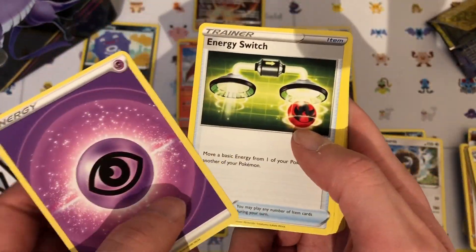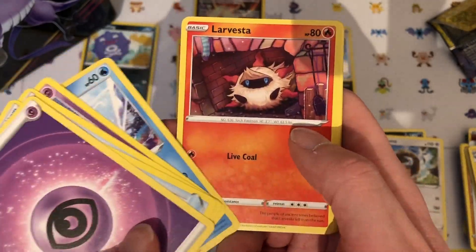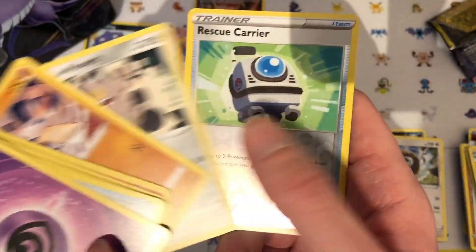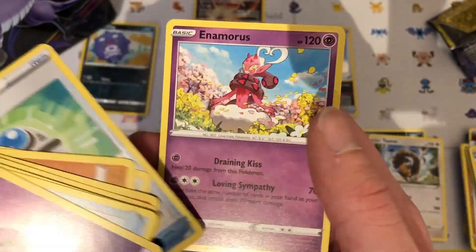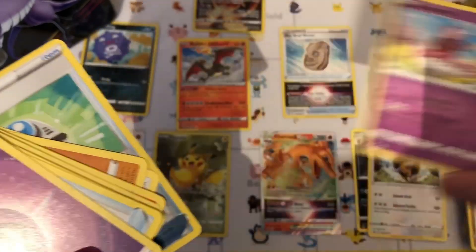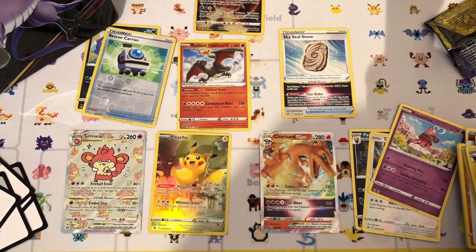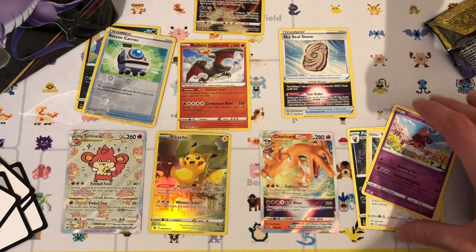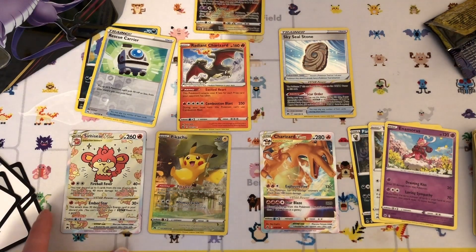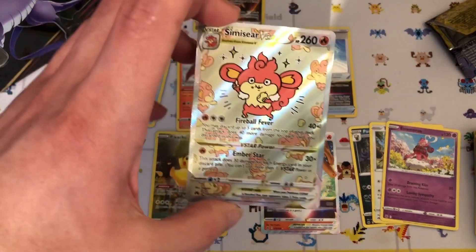Okay, psychic energy, switch, trekking shoes, Luxray, Snorunt, Larvesta, Angela Ball toy, Glameow, a rescue carrier, and we end with an Aromatisse — might be wrong on how you pronounce it. But yeah, I'd say this has been a pretty decent tin — getting two cards in the trainer gallery, one of which is a full art Venusaur V-Star. That's really nice.